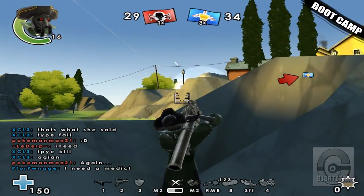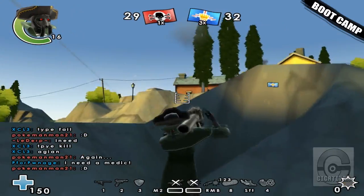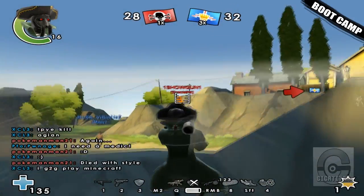The Dragon Cannon's rockets also explode in mid-air after a short time, so you can use this to do an air burst effect over a group of enemies, doing a lot of damage over a large area. As you can see here, it's really effective in Buccaneer Bay.